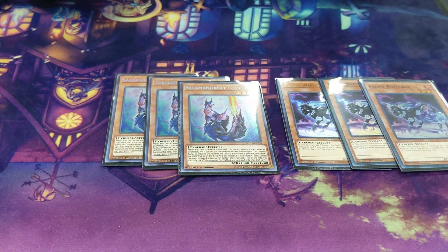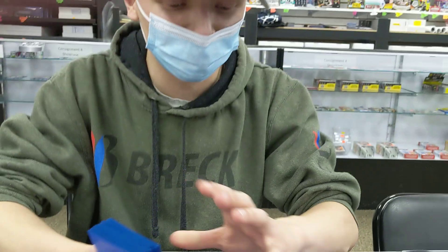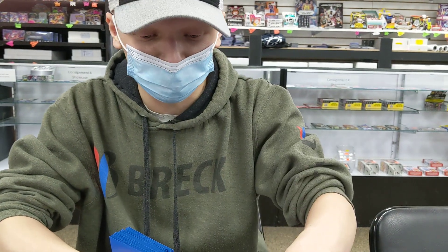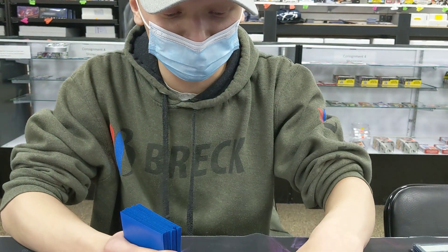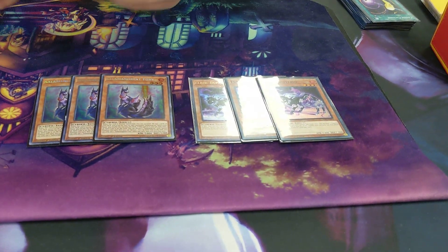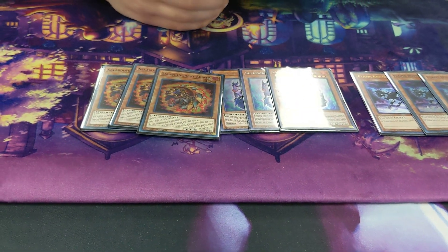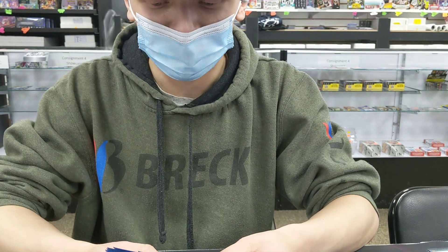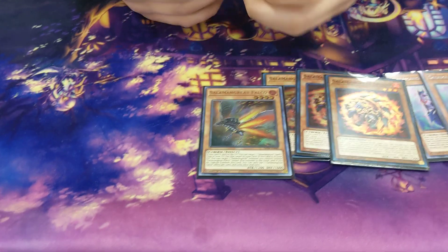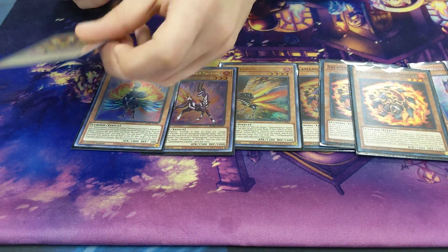Foxy will still allow you to Special Summon and then pop. Also, with Skill Drain being at 3 against Eldlich, this can also get rid of Skill Drain no problem, because everything activates in the graveyard. I also play 3 Spinny — self-explanatory, more targets for Flame Buffalo, can get into Mirage Stallion easier, and just a nice extender. The 1-ofs I have are Falco, Gazelle, Fowl, and Jack Jaguar.